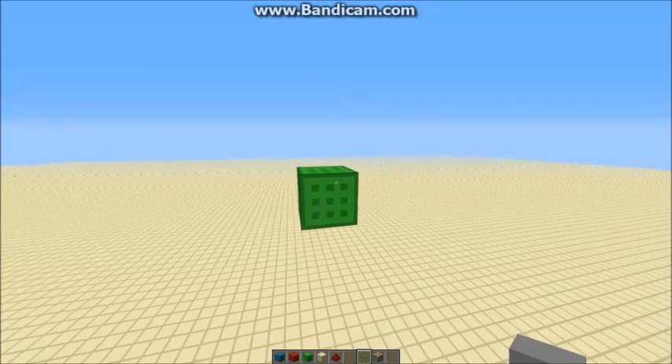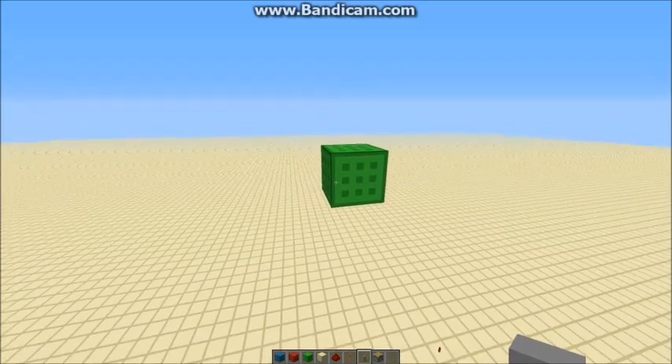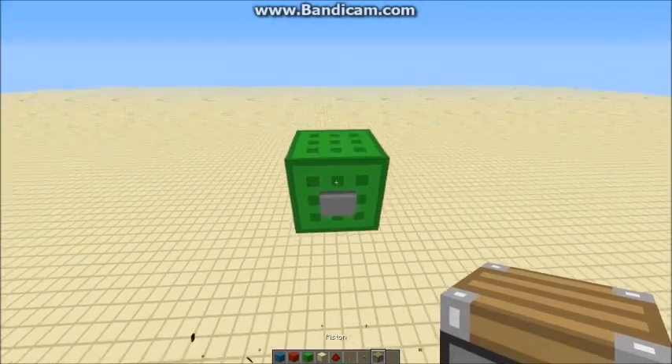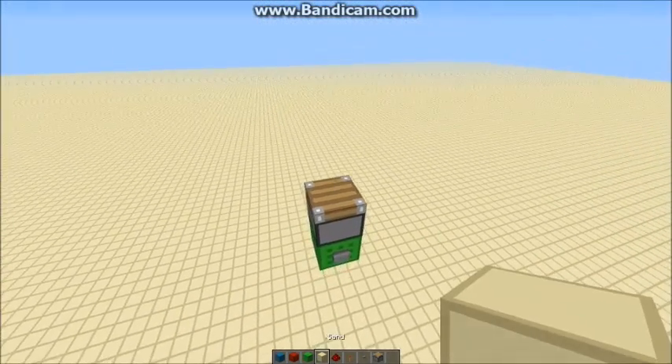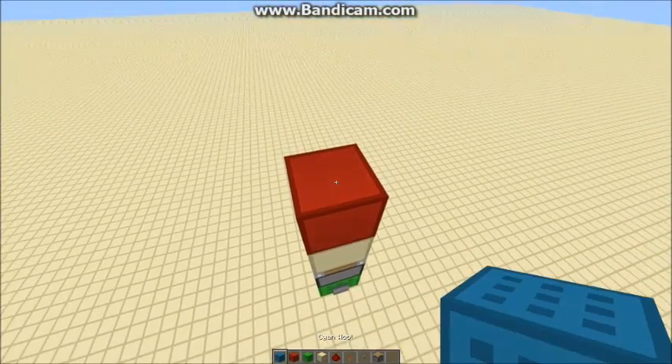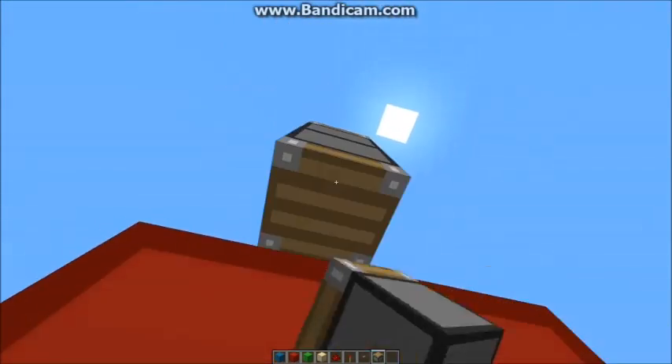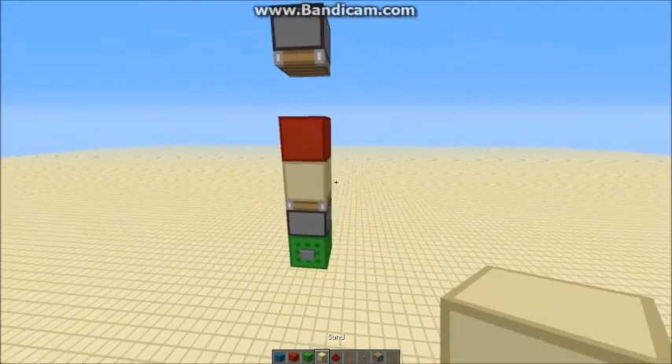To start off with, you're going to want to know where to place your button. I'm going to have mine on the green input block. For the structure on this, you're going to place a normal piston on top, then sand, then a redstone block. Then leaving a gap between, a normal piston again like that.